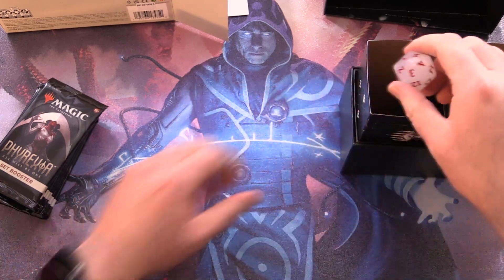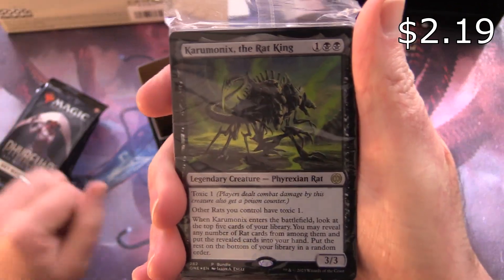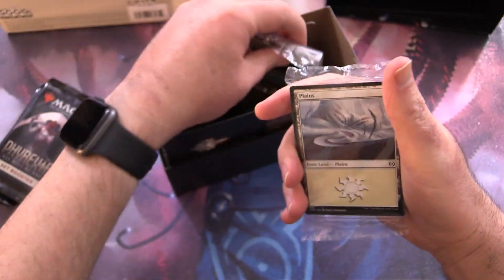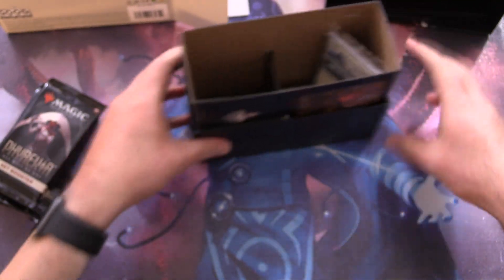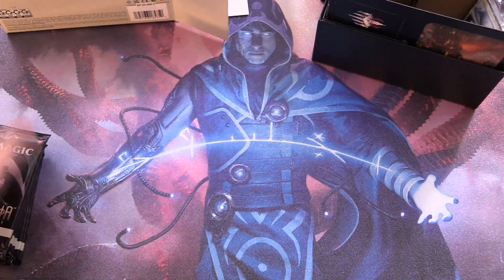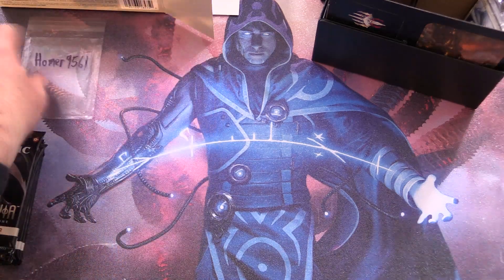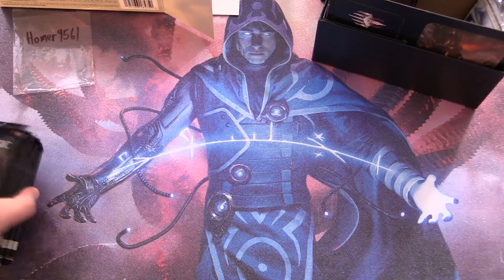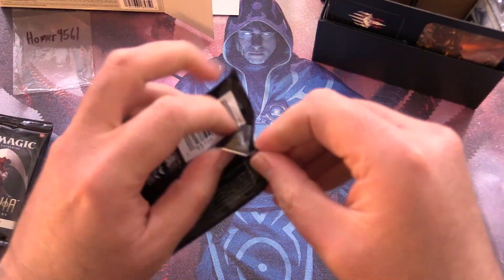Number four — not quite so lucky. There's some other stuff in here we'll leave sealed, but you get the Caramonics, the Rat King, along with a bunch of lands. We'll set those aside. Today's patron is Homer 9561 — thank you for being a patron. We do indeed have eight packs, let's get to cracking.